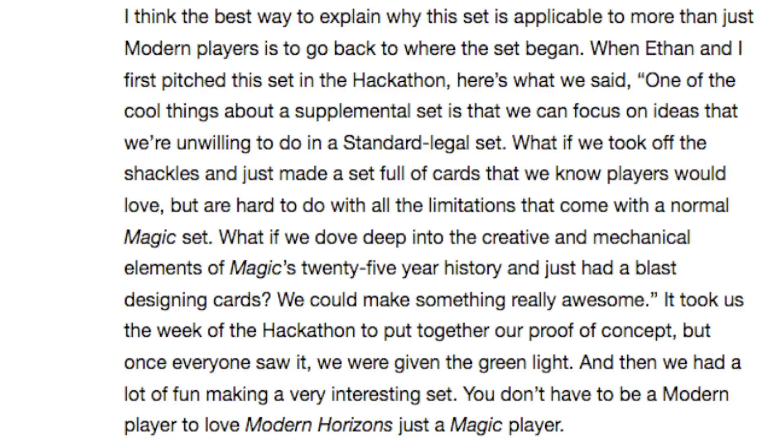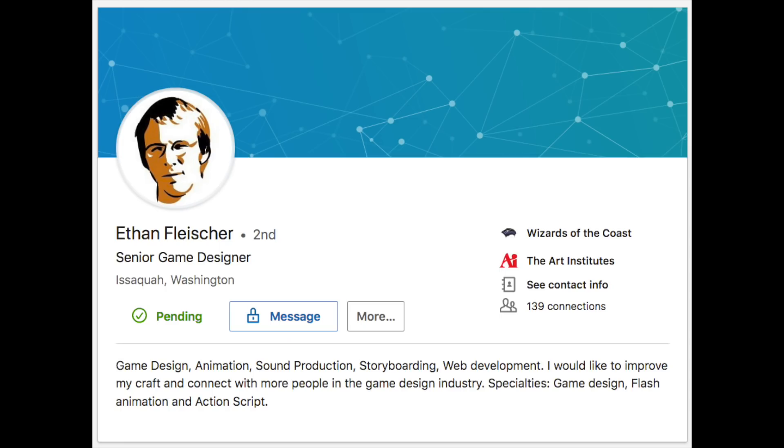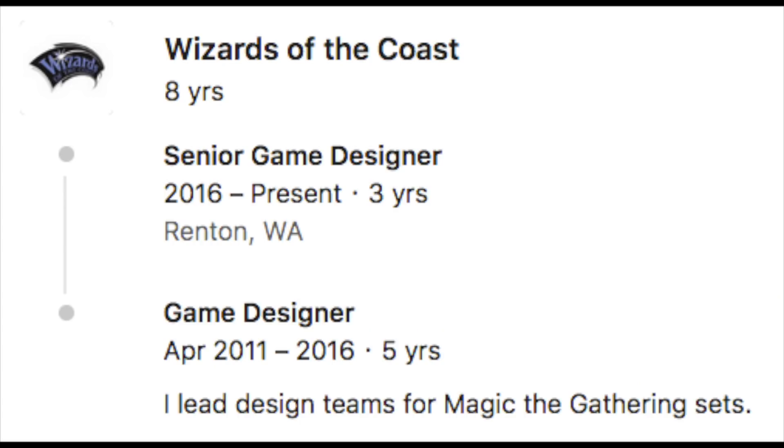The Ethan that Mr. Rosewater is referring to is Ethan Fleischer, who has worked at Wizards of the Coast for the past eight years and currently serves as a senior game designer — at least according to his LinkedIn profile.